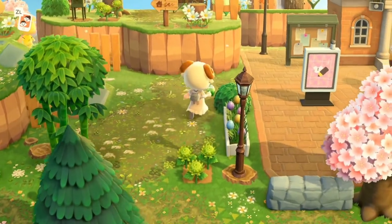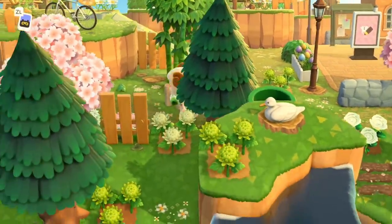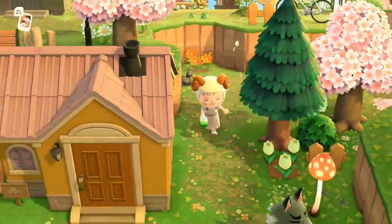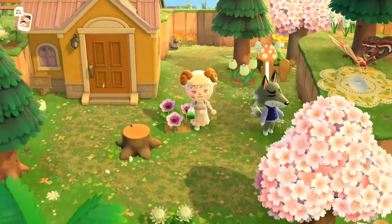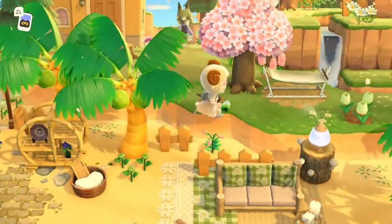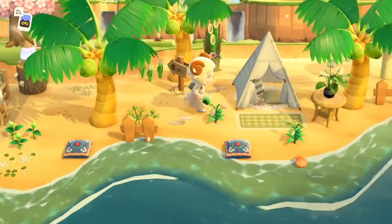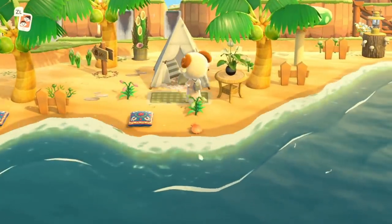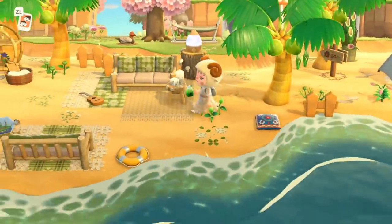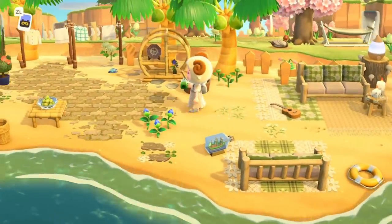There's so many different directions to go — where do we start? We'll go left first. This is so pretty and cozy, I love all the mush items and the pink flowers. Wow, look at this beach! My beaches are so barren in comparison. This is so cute, I love this little sitting area with the little rugs.